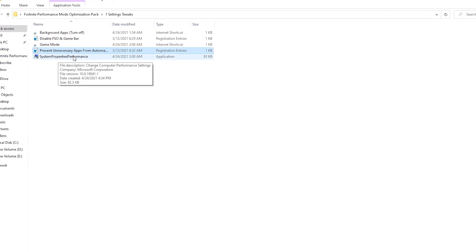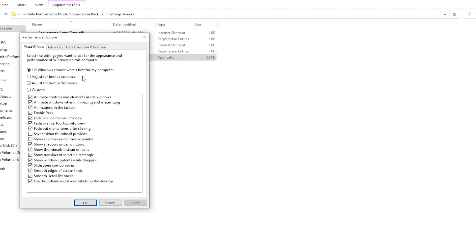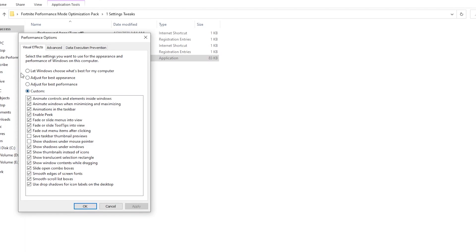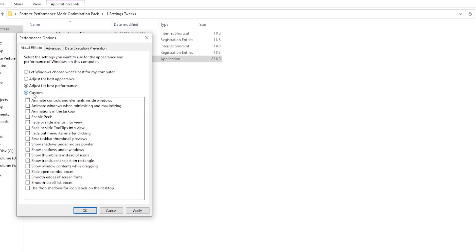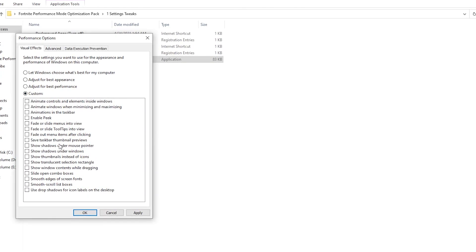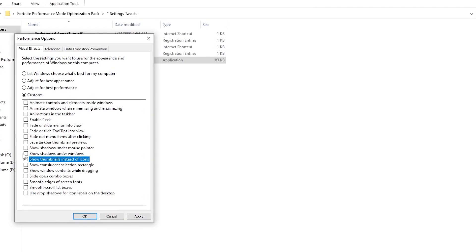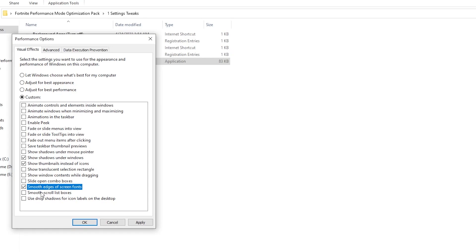Next is System Property Performance — right click it, click Open, click Yes, and it will open the Performance Options window. First click Adjust for Best Performance to uncheck all boxes. Then switch to Custom and check mark only the following: Show thumbnails instead of icons, Show shadow under windows, Smooth edges of screen fonts, and Smooth scroll list boxes. Click Apply and then OK.